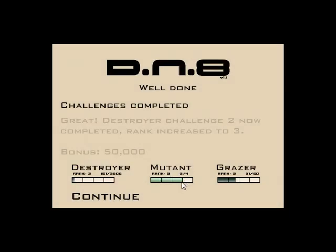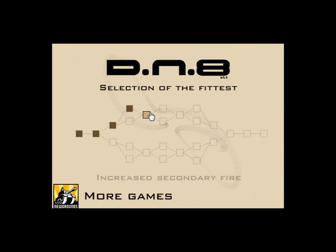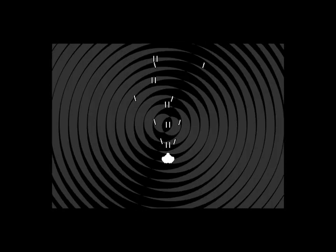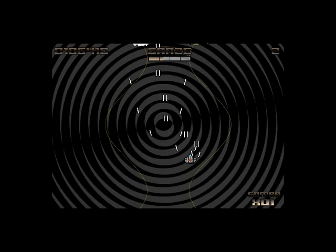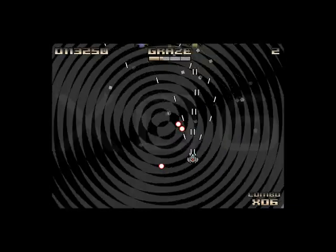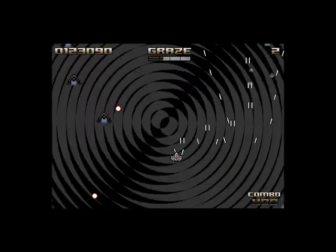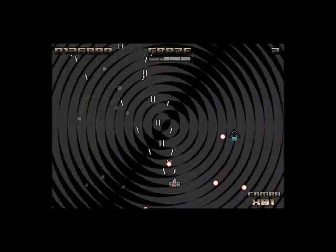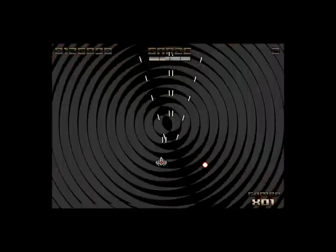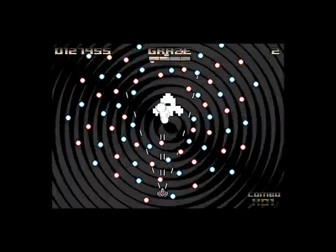We're almost to rank 3, mutant. Destroy your challenge 2 now completed. Rank increased to 3. We're rank 3 destroy, rank 2 grazer, rank 1 mutant — whatever the fuck. Secondary firepower increased. Excellent. Now the shots are the same speed. We've got some sine waves up in this. Very nice. I wonder if I actually get a benefit from the ranking up, because that's why I wanted to do the graze stuff. It's not that hard, really — it just didn't increase the graze bar as much as I was thinking. Boss fight!